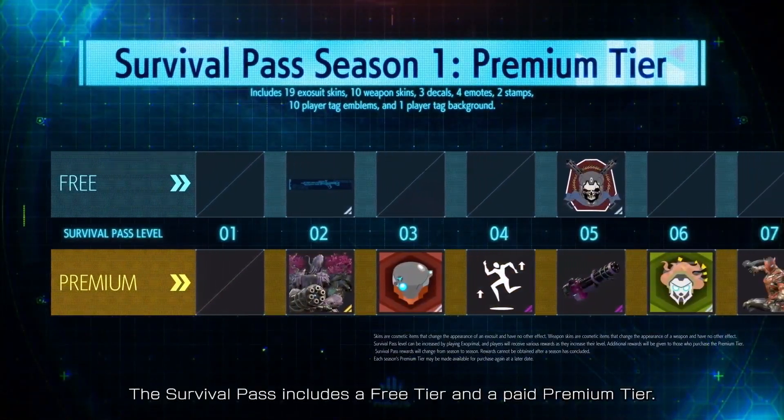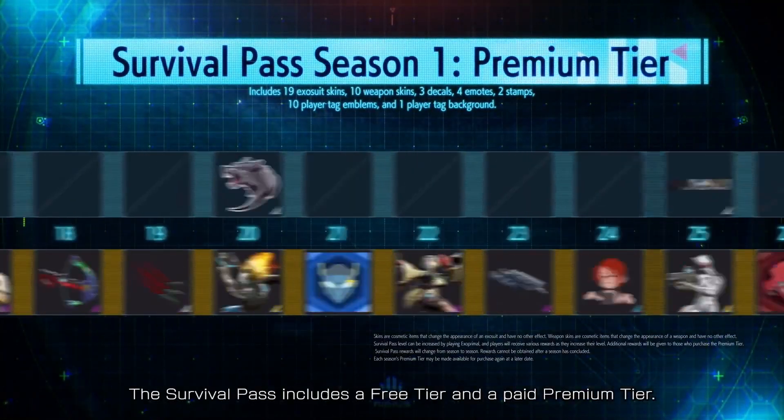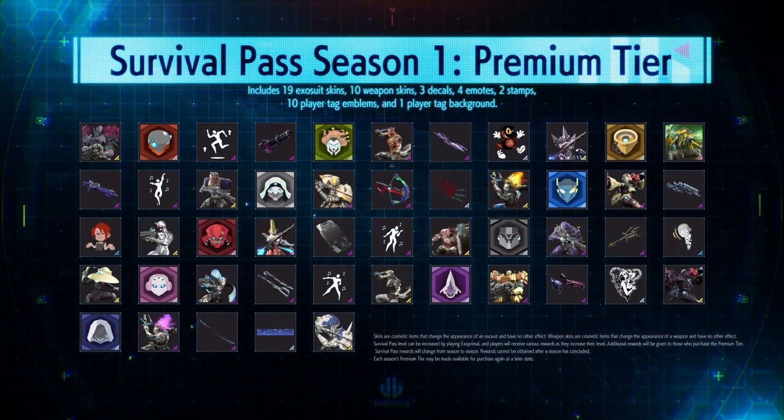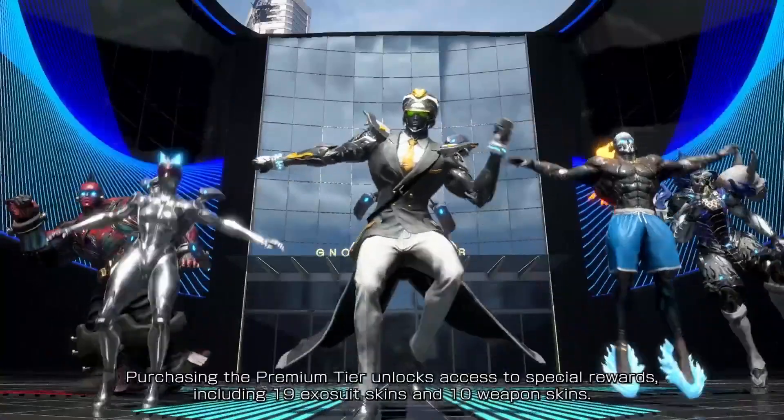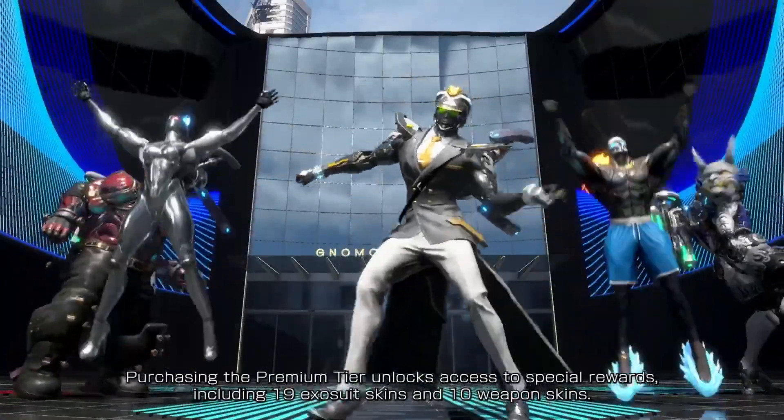The Survival Pass includes a free tier and a paid premium tier. Purchasing the premium tier unlocks access to special rewards, including 19 exosuit skins and 10 weapon skins.